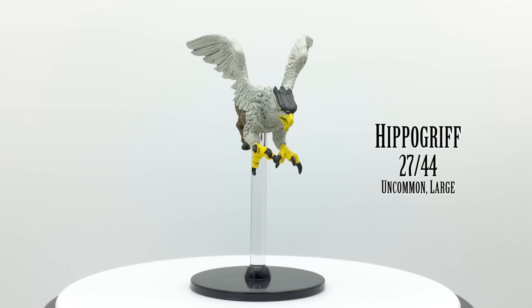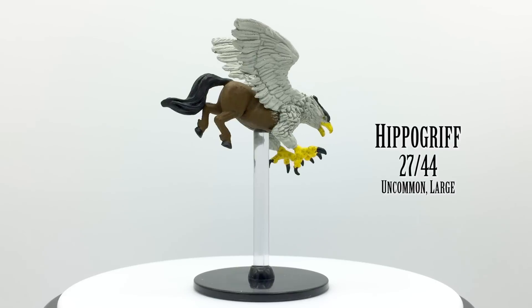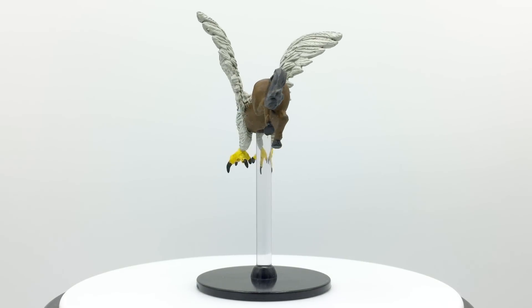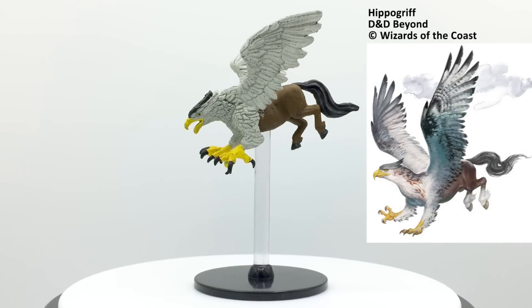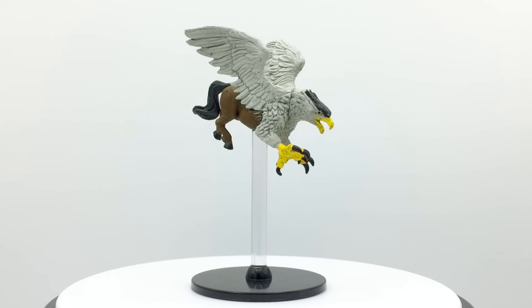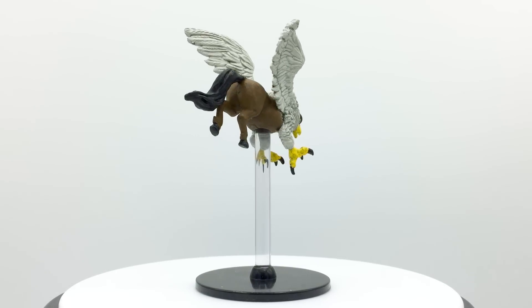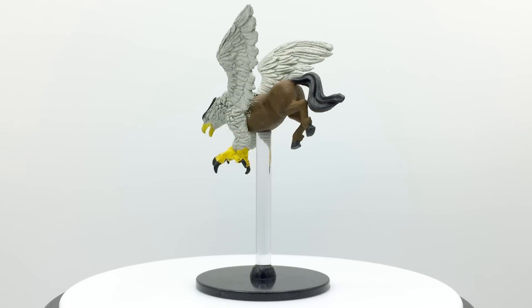Hippogriffs have the lower half of a horse, the upper half and wings of a giant eagle, and a head that has elements of both creatures. You may know them from Harry Potter. They can be trained as flying mounts and are often preyed upon by dragons, griffins, and wyverns. They attack twice with beak and claws. A hippogriff has a challenge rating of 1 and is found in the Basic Rules. They appear in Storm King's Thunder, Princes of the Apocalypse, Dragon Heist, and Xanathar's Guide's Hill Encounters Table.